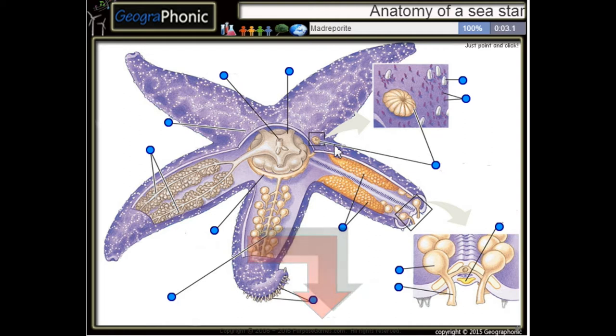This is a Madre Parite. Here we see gills. This is a rain canal. This is a podium. These are garnets.